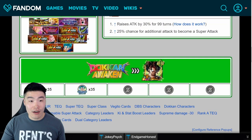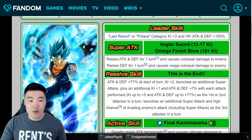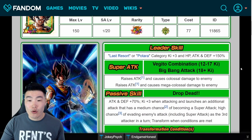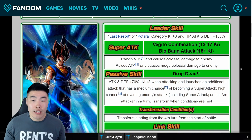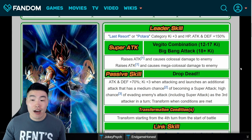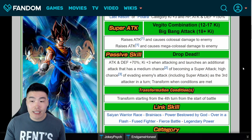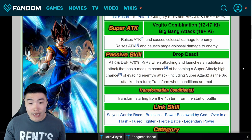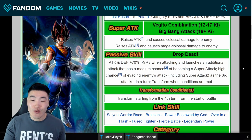He will transform into Vegito Blue once you pass the fourth turn. Leader skill is Last Resort or Potara, key plus 3, HP, attack and defense plus 150%. 12 key super raises attack and causes colossal damage; 18 key raises attack and causes mega colossal damage. His passive is attack and defense plus 70%, key plus 3 when attacking, and launches an additional attack with a medium chance of becoming a super attack. High chance of evading enemies' attacks, including super attacks, as the third attacker in a turn. Transform when conditions are met — transformation conditions: fourth turn from start of battle.